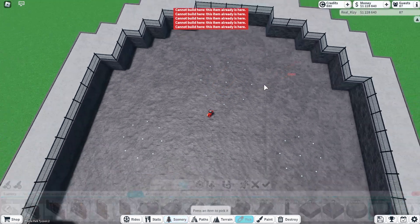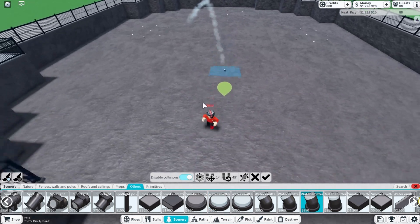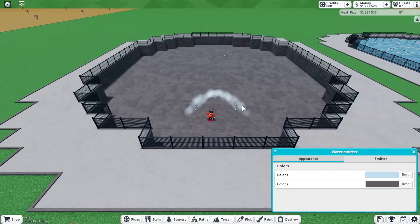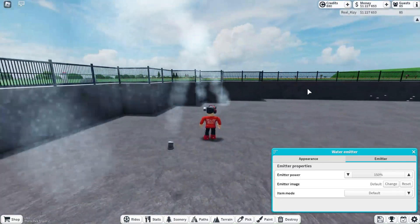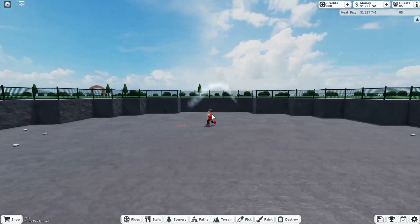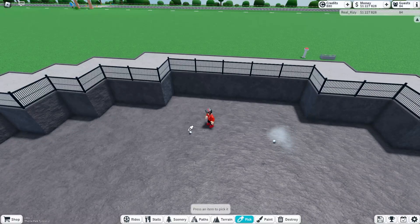Grab the $850 water emitter, bring it all the way up. Now we're going to go to the right 2, then flip it all the way around 180 degrees, and go 1, 2, 3, 4 - that is how far away those two are going to be from each other. To test what strength of water is good, we're going to test out 150. I think 150 is pretty good - that does not look bad at all. Also go to move snapping one half and go up one half so it looks better and you can see more of the water.